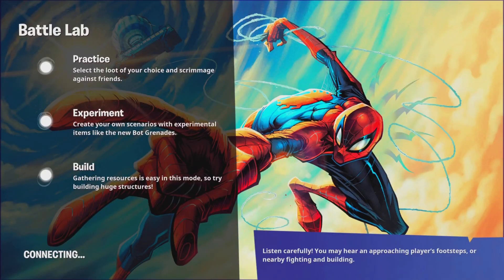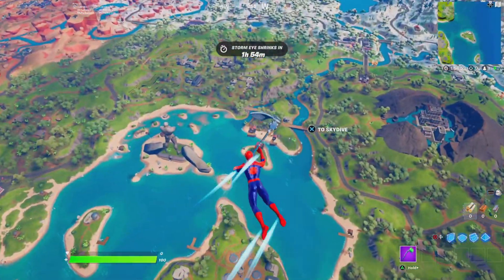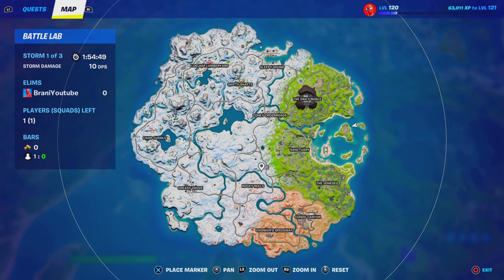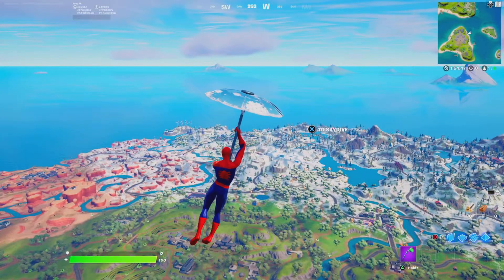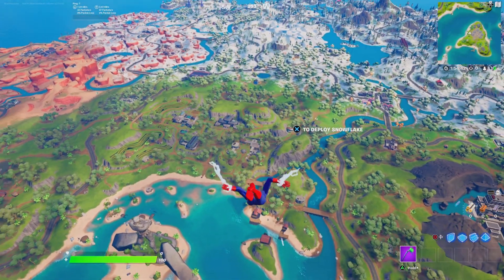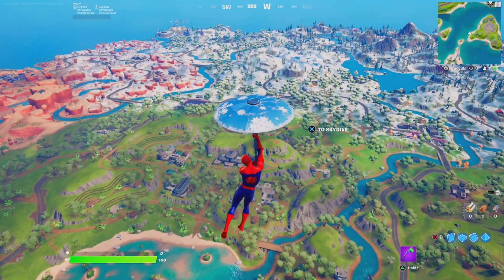As you guys can see, we're loading up into a match right now, and we're gonna show you guys the exact location in order to get the Mythic weapon. Let me know how you guys have been enjoying Chapter 3 as well. Let me know if you guys want Spider-Man from the Battle Pass since we are talking about Spider-Man right now, so I can be able to hook you guys up. This is currently the map of Chapter 3.